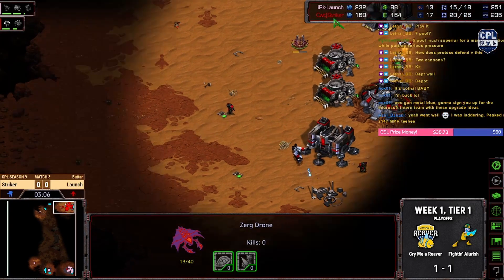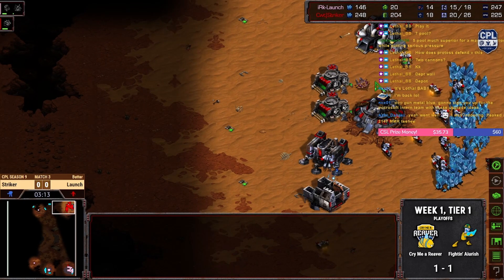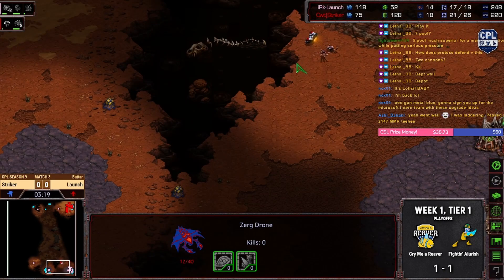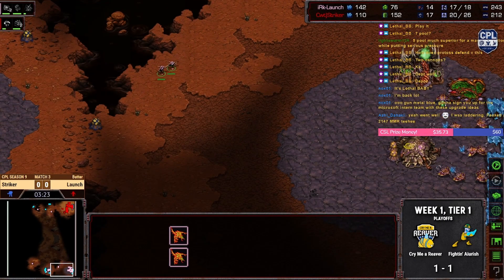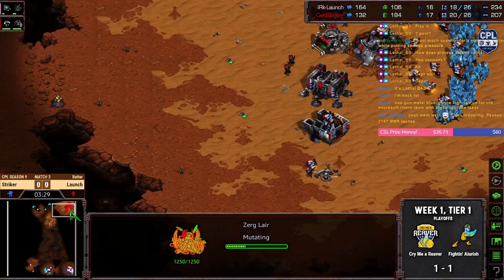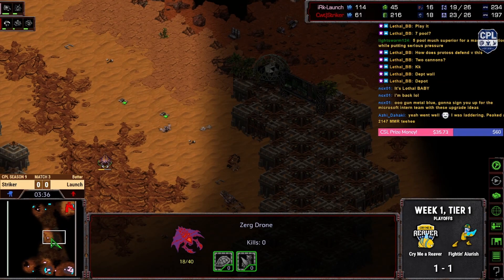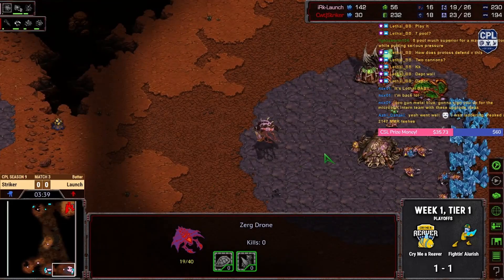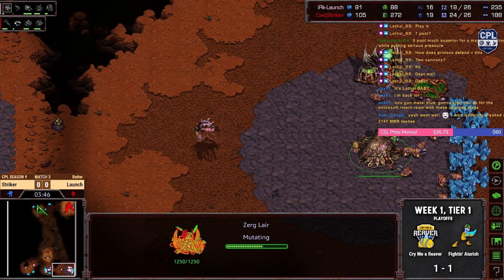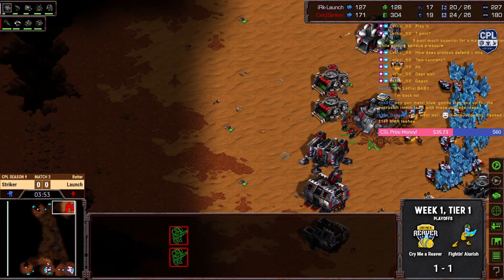We're going straight into factory, and this gets scouted. Vultures, goliaths, all of those scary things — this is exactly what LAUNCH is thinking. All you need is a sunken. Oh, and we trapped the SCV! This is your game, my man. Two-hatch muta going to be a little bit rough with double factory. It's going to be a rough game for mutas.